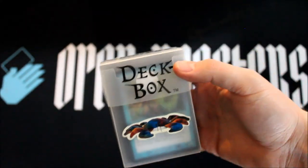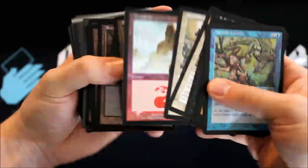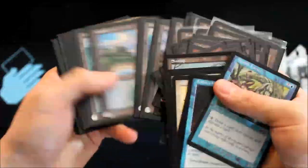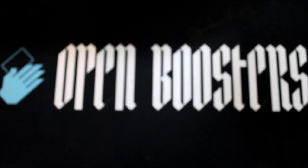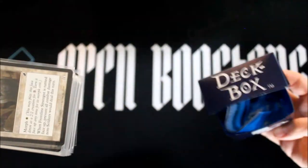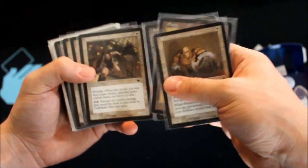Open wide, everybody, and prepare to get crabs. Come to me. Yeah, look at that. Let's go for some dolphin. Okay, is this a white-blue weenie deck?